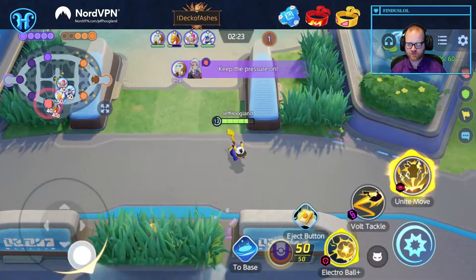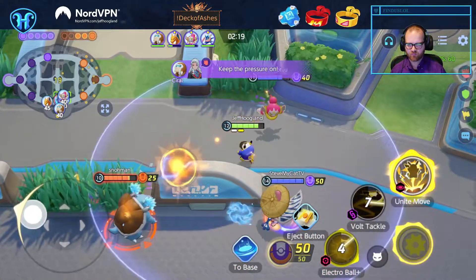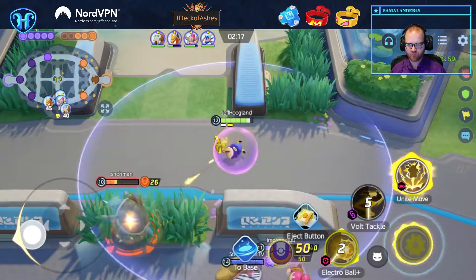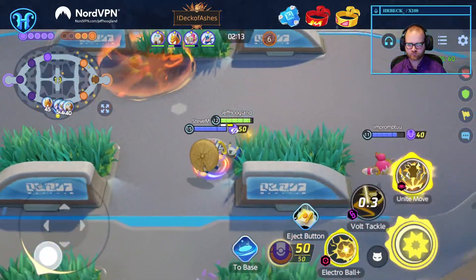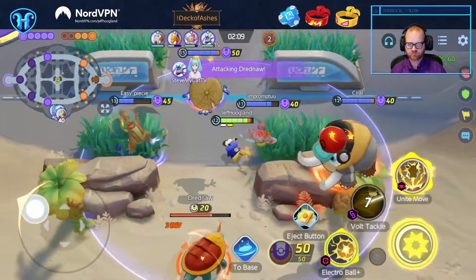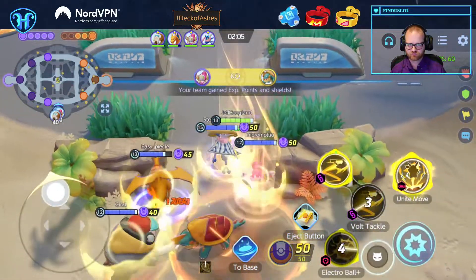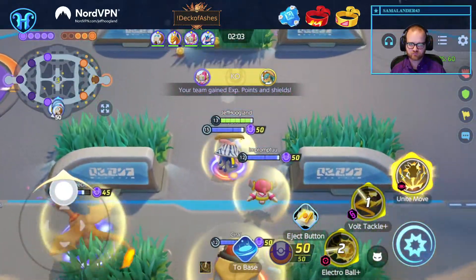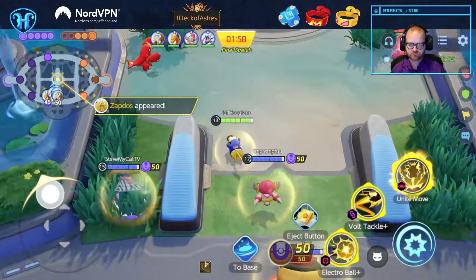There's a Gardevoir there at least. Oh, there's a Blast right here. Can I rip it? Yeah, we have time — I think we can push them out. He got that through a Surf and an Electro Ball. You're cracked — that was a single Shadow Ball, not even a tricked one.